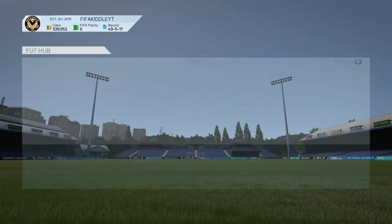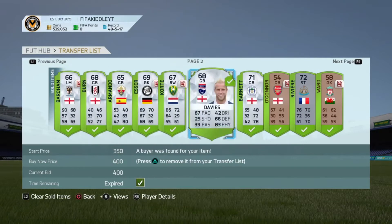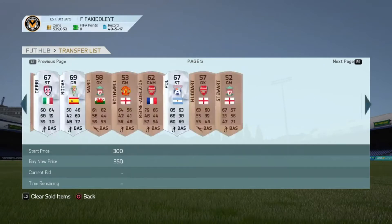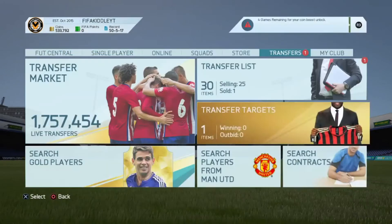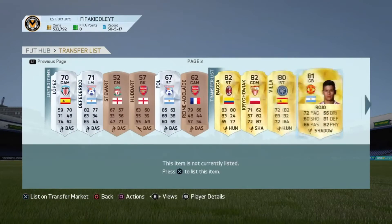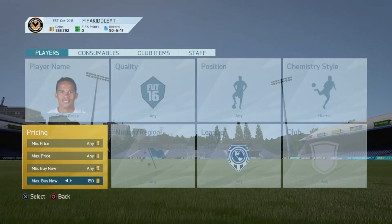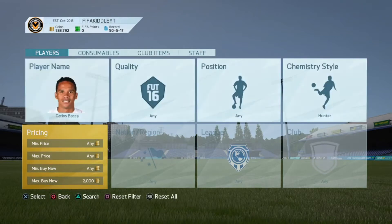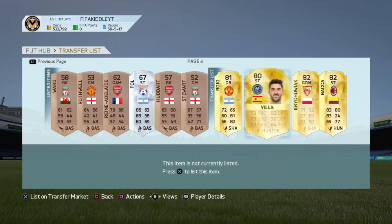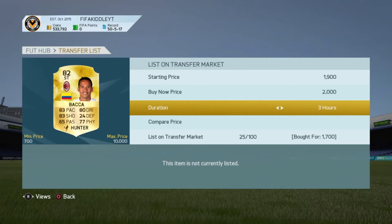We come back and those players have pretty much all sold apart from one or two. That was a nice amount of profit off all those cards. Most of the silver players sold, the bronze BPL players sold, and Kostage was still trying to sell. We also pick up a Callus Backer with hunter — I won him for 1.7k and listed for 2,000 coins for six hours, making around 200 coins profit, which is okay.